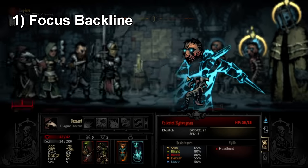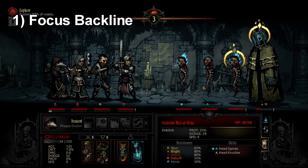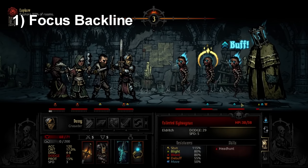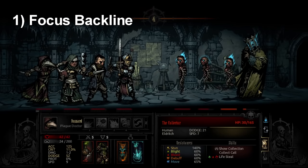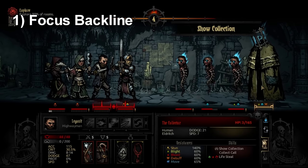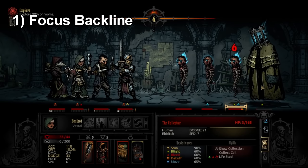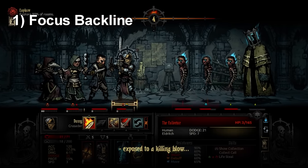Because these enemies are both very threatening and somewhat squishy compared to the frontliners, this is why they're usually the go-to target for the first rounds of the battle. This is why you hear people complain about characters like Leper, because they don't have reach. Being able to have reach into the backline is very important, so characters like Hellion, Highwayman, and Plague Doctor all look a lot better because they can lock down or kill backline enemies very effectively.